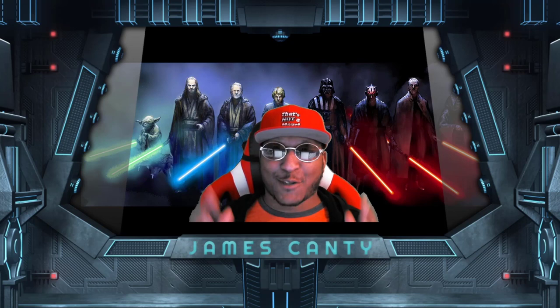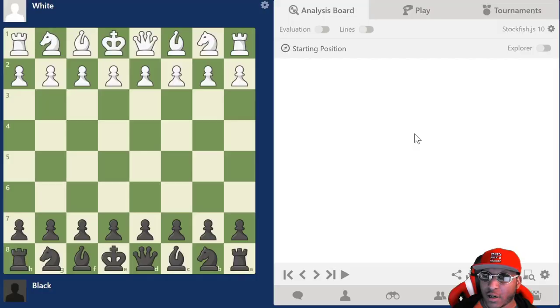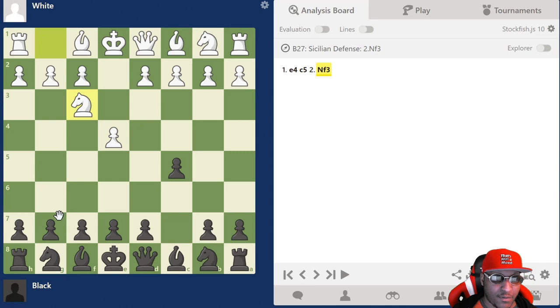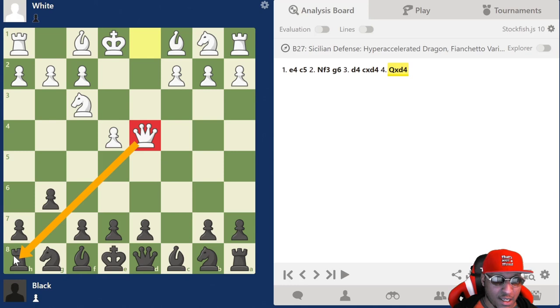What's going on guys, National Master James Canty the Third here. Today we're covering a line in the Hyper Accelerated Dragon that was requested — specifically queen takes d4 after c takes d4. In the Hyper Accelerated Dragon it goes e4, c5, knight f3, g6, then the natural d4, and after d4 c takes d4, instead of knight takes d4 we're covering queen takes d4 today. It's an annoying move because it hits the h8 rook.